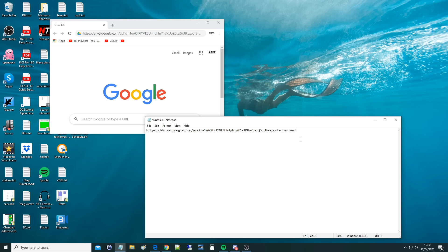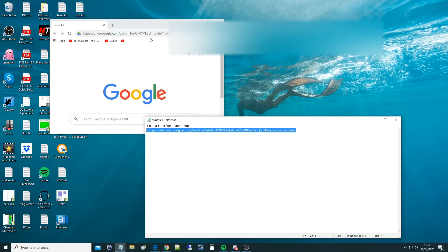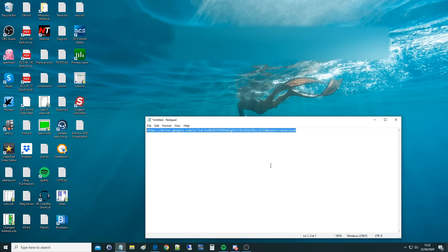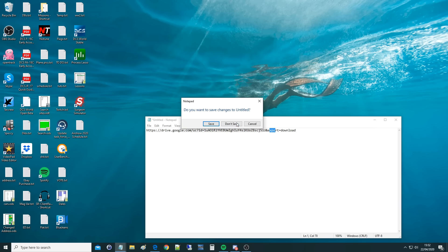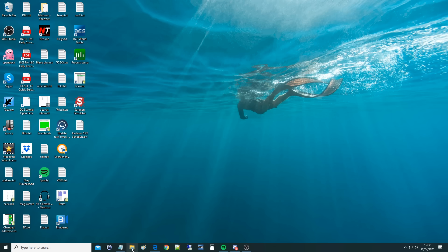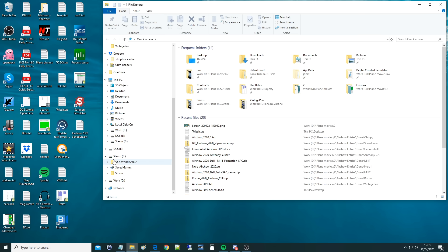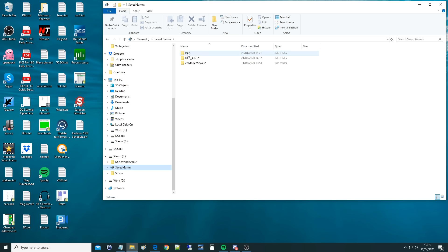First of all, how to download it: this link here, which I'll have in the video description - put that into a browser of your choosing. It will say 'download anyway' - go and download that zip file. Inside that zip file will be a folder called F22A. You are to copy and paste that into an area called your Saved Games. Let me go and locate my Saved Games - mine is on F drive, yours will probably be on C drive.